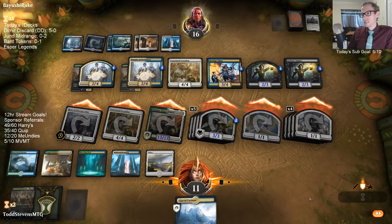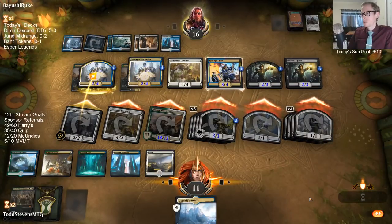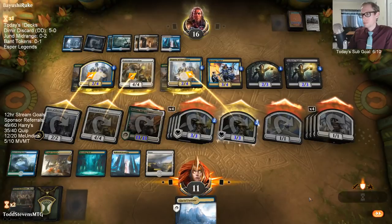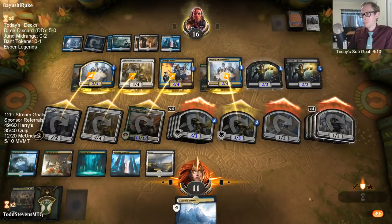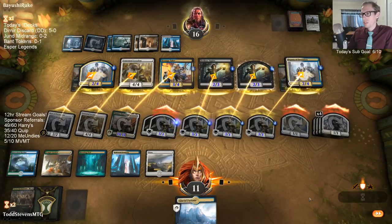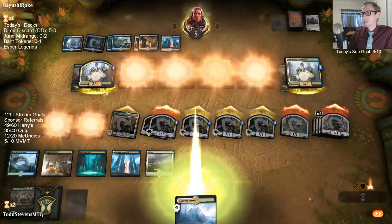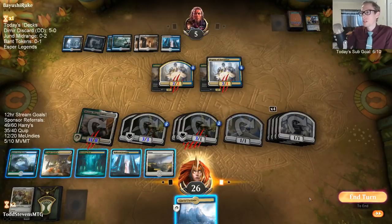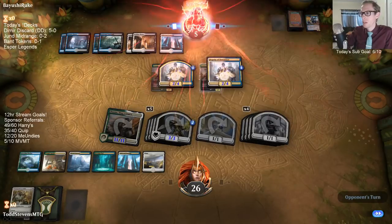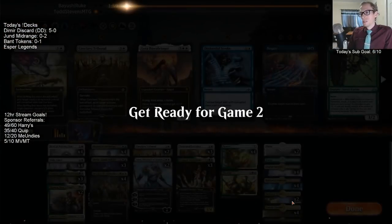They can eat two 3/3s and the 2/2, but then they have to chump Lakshana and Shauna. Why are they having the 3/4 block and not one of the 2/3s? The 13/13 — what kind of block is that? They should still have the Hostage Taker alive as a 3/4. They have to draw another Deputy of Detention. But if they draw a Deputy of Detention, maybe it matters.